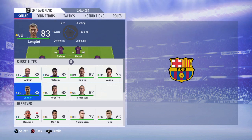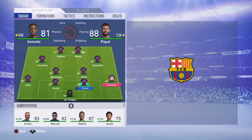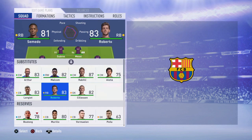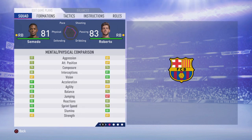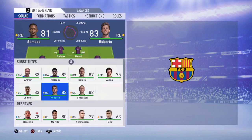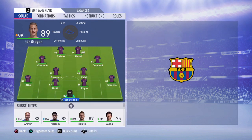Lenglet and Murillo are not good enough, so I'll go with Piqué. At right back I'll go with Semedo, because compared to Sergio Roberto he has a lot more sprint speed, a lot more acceleration, more aggression, agility and balance too. So I'll definitely go with Semedo as the best right back at Barcelona. And in goal you just have to use Ter Stegen — the guy is a top 5 goalkeeper in the game.